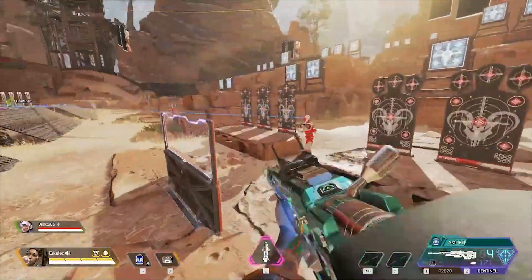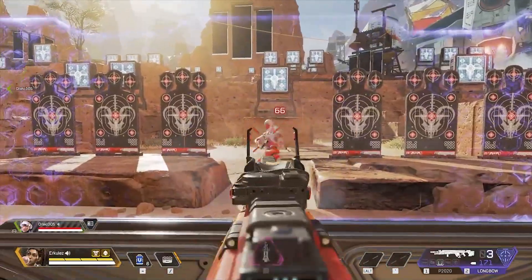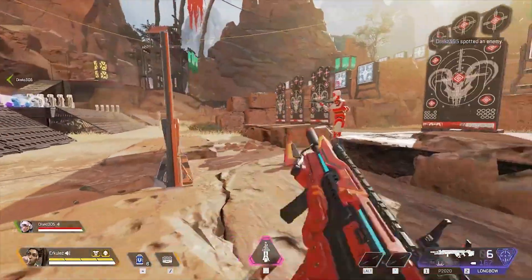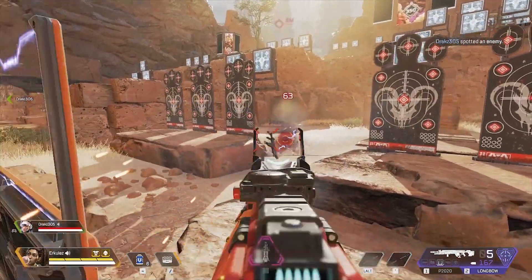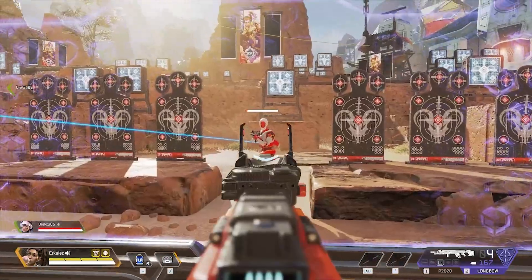On to the Longbow apes. We have a 55 body shot with a 118 headshot. Absolutely impressive. Behind the Rampart is a 66 body shot with a 142 headshot. Go ahead and tag that for me Drax — 63 body on the tag with a 118 headshot.